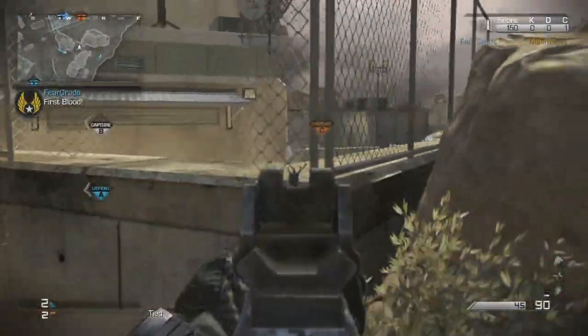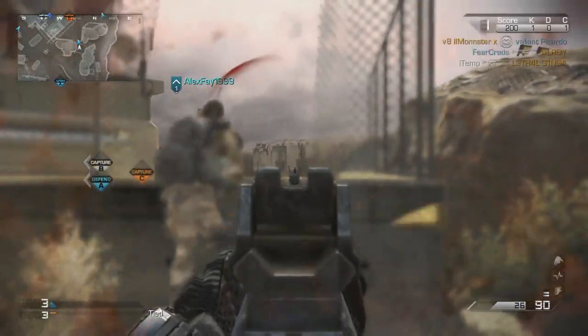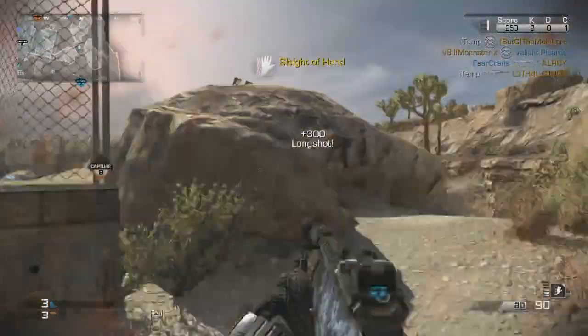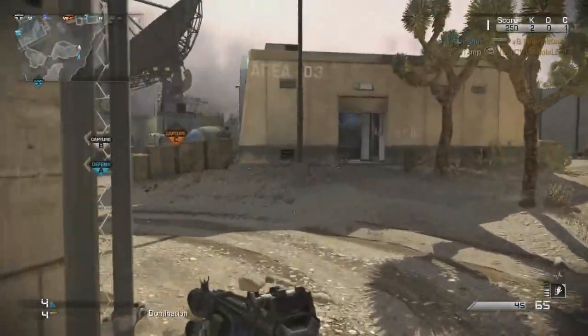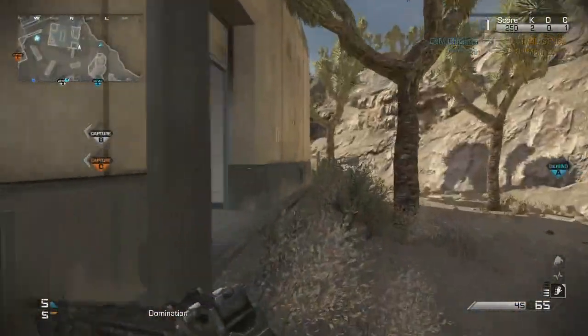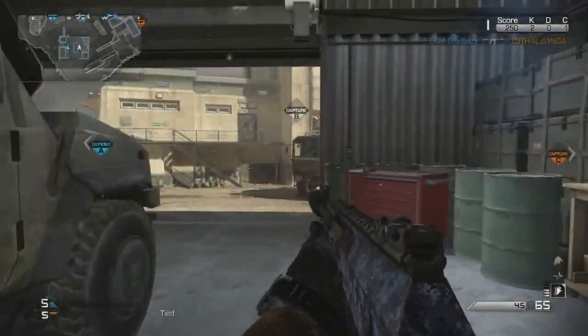Hey, what's up guys, it's Rich and welcome to another video. Today it's going to be another Call of Duty Ghosts one. I'm using my class loadout from my video earlier — the AK-12 with a silencer and extended mags. It's basically the best sub-machine gun that's not really a sub-machine gun in the entire game; that's kind of how I've been describing this gun to other players.